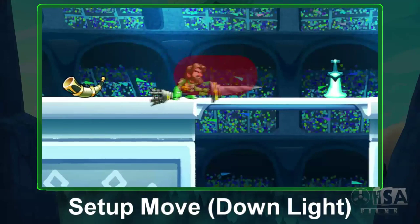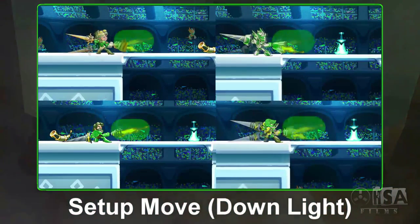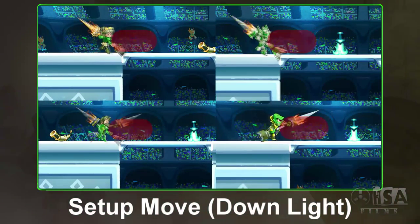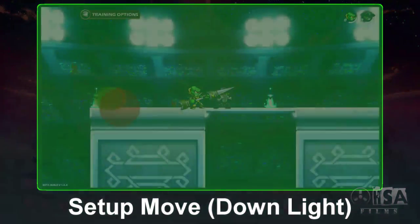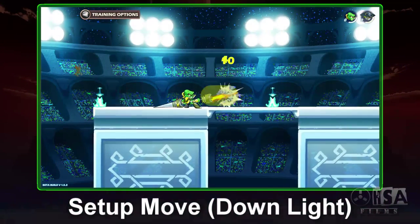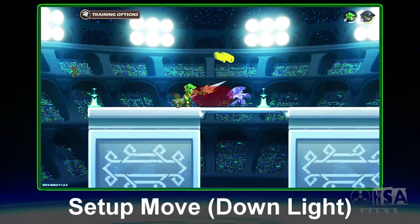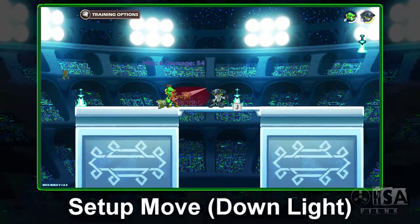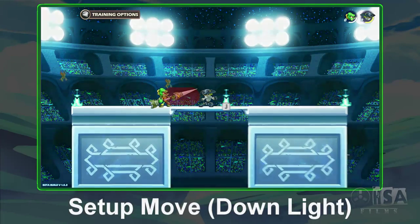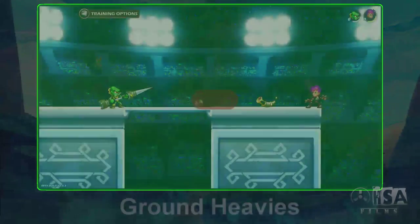First, we're gonna start off with the setup move: the down light. We want to note that all the hitboxes come out in the same frame no matter what the move speed on this attack. This is why we are not going to show comparisons of all the basic character moves. This move will stun your enemy for a duration of time and is great for 2v2.